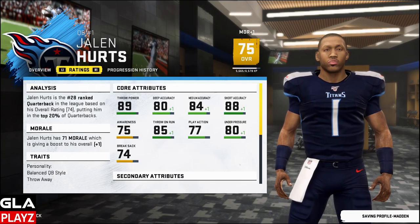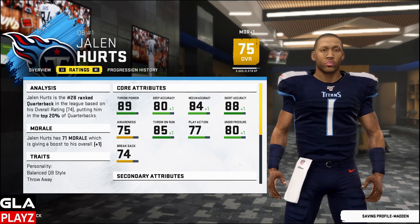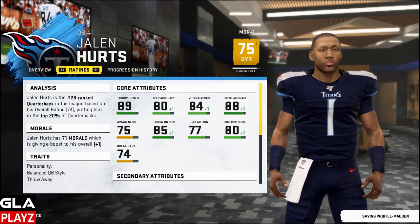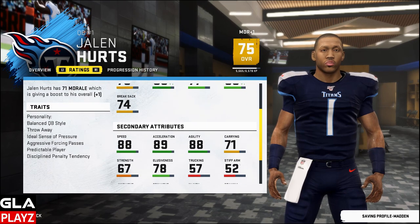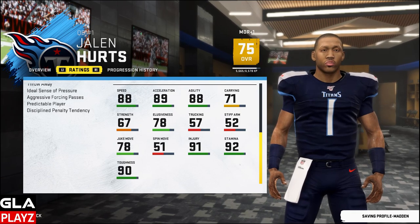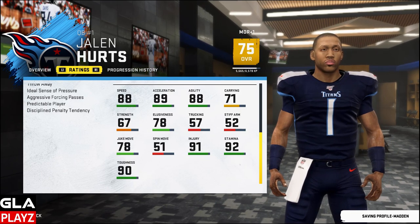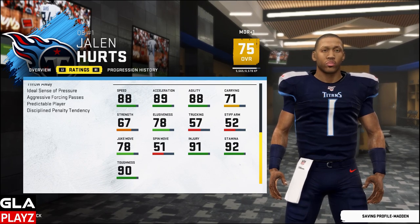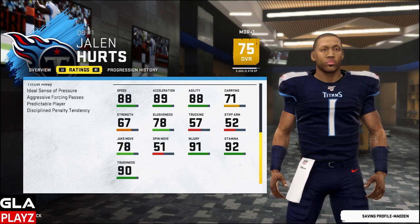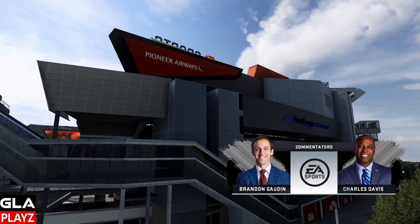Here are Jalen's stats. He's a 75 overall right now. He's got 89 throw power, 80 deep accuracy, 84 medium, 88 short, 85 throw on the run, 77 play action, 80 under pressure, and 74 break sack. Going into his other stats: 88 speed, 89 acceleration, 88 agility, 71 carry, 78 elusiveness, 78 juke, 91 injury, 90 toughness, 92 stamina. If you guys want to make him, I'll put the link in the description below for his creation video.